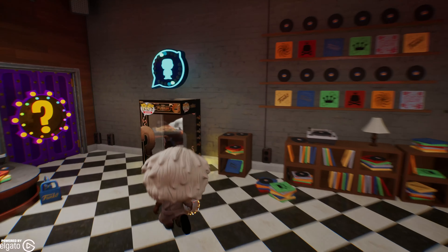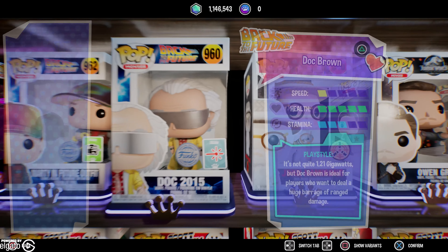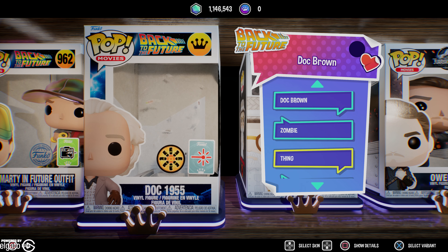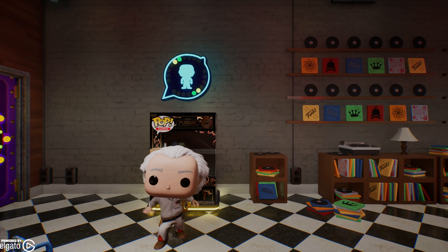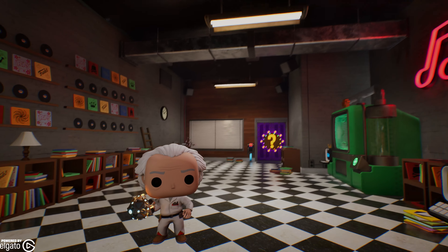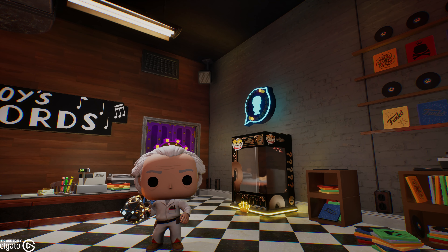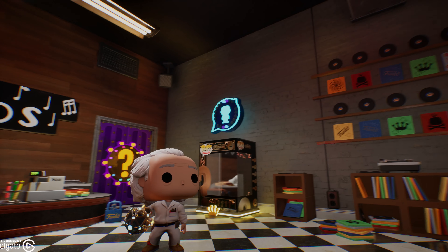All right, here we are in the level. As you can see right here we have Doc Brown. He has a lot of different variations obviously already, but here is his 1985 look - this is actually the one, not 1955 for Doc Brown, because that was already in the game. This is his 1985 look from when he's testing everything and Marty thinks he's dead and all that good stuff.